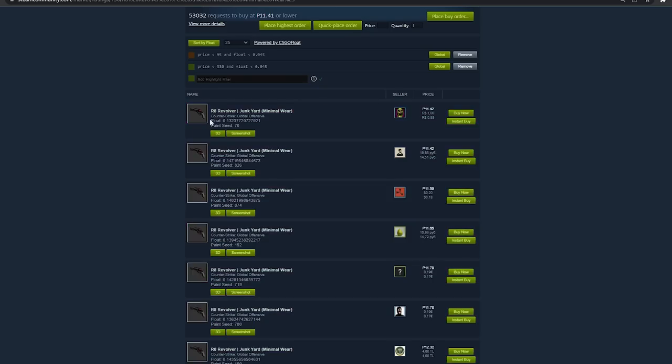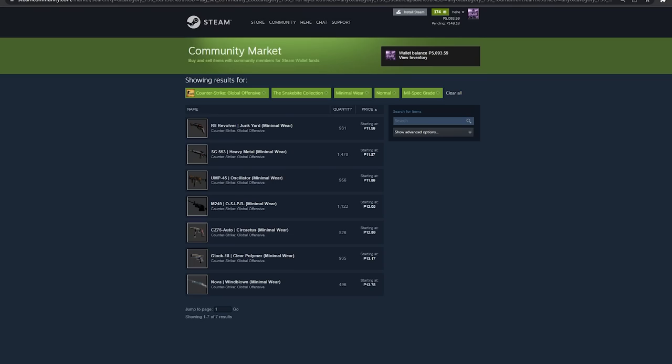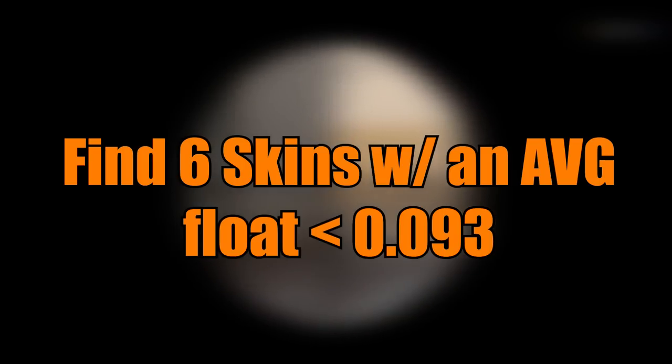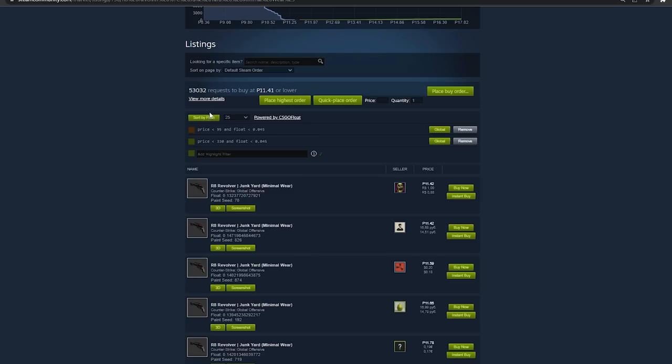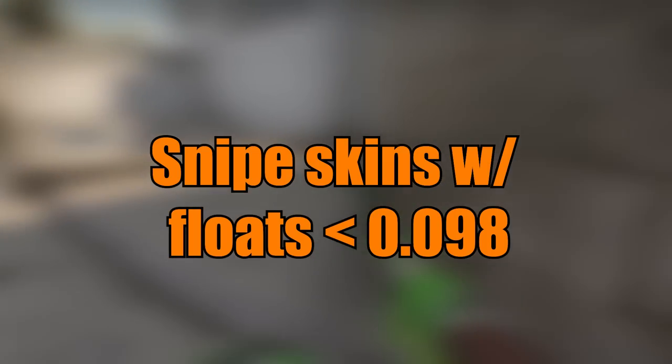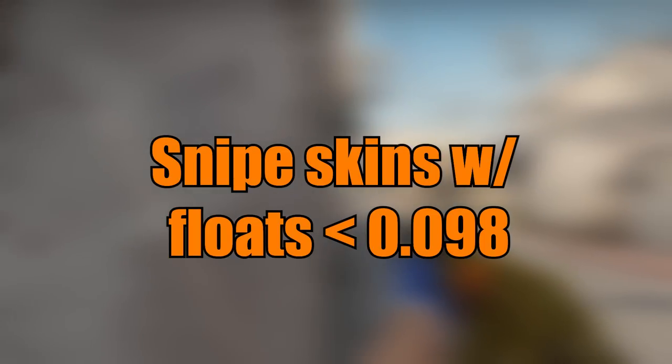It will now show you all of the Minimal Wear skins you can use for this trade-up. All you have to do is find 6 skins with an average float of 0.093. Just sort them by float — I generally find skins with floats below 0.098.